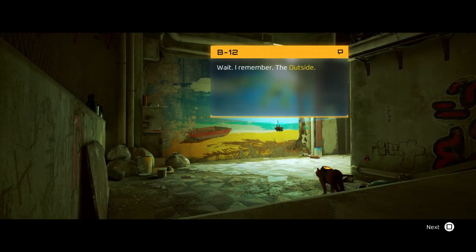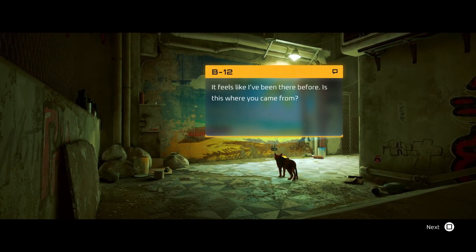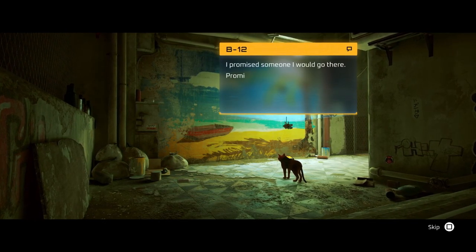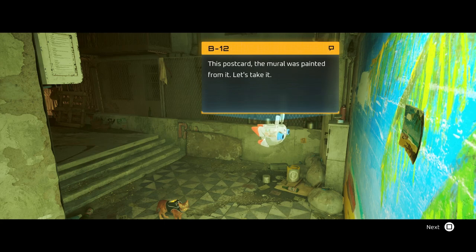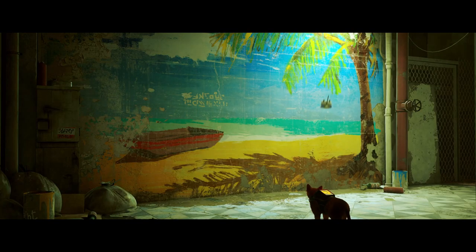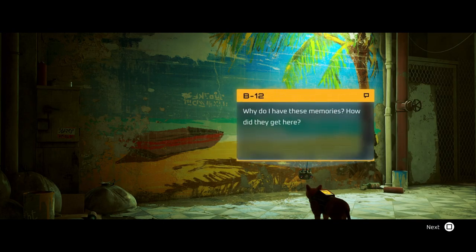Right, which way did we go? Oh, here we are — cutscene. 'I remember the outside. It feels like I've been there before. Is this where you came from?' 'Outside this cyber city, yeah. I promised someone I would go there.' 'Promised who?' 'This postcard — the mural was painted from it. Let's take it.' 'You can't just take a postcard, B12! Why do I have these memories? How did they get here?'